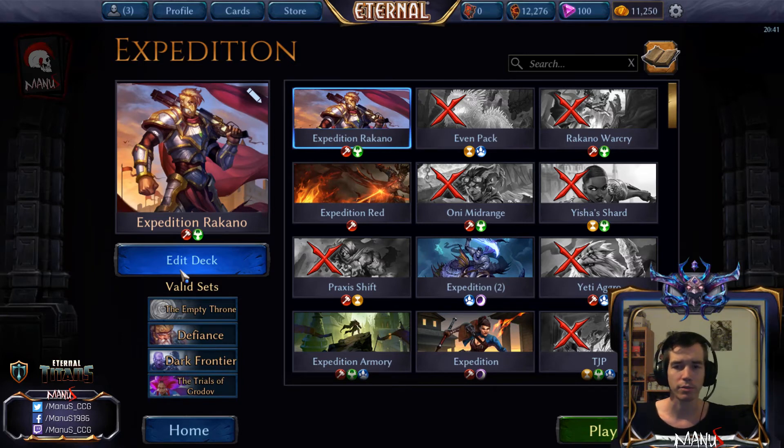That's the deck — we went 3-1. Very close and unfortunate loss against the one deck, which happens. But all in all, I like my matchup against that deck as well. I think I even beat Magic Camp at the event, but I'm not 100% sure. Expedition is pretty decent right now, so it's quite a fun format and a nice diversion from regular Eterna — if you're looking for something different, because it can get stale at times.